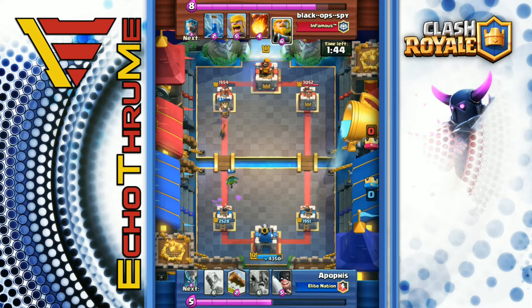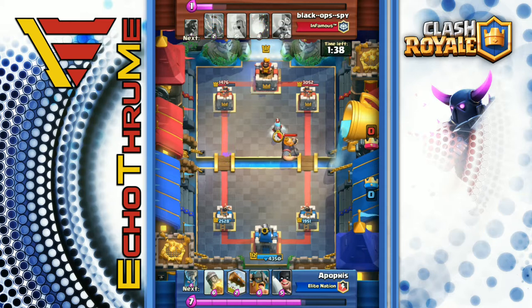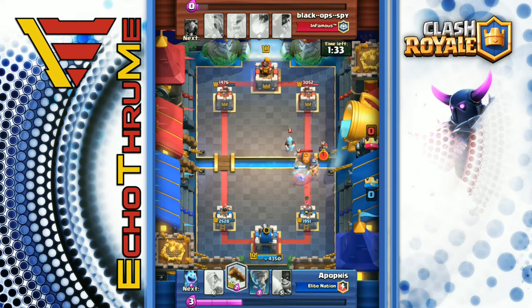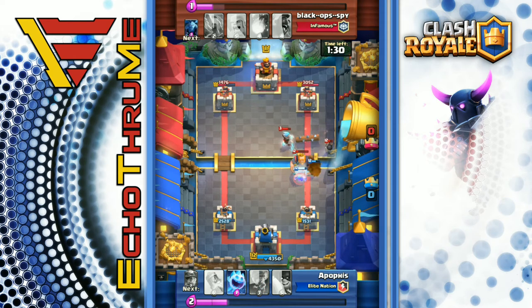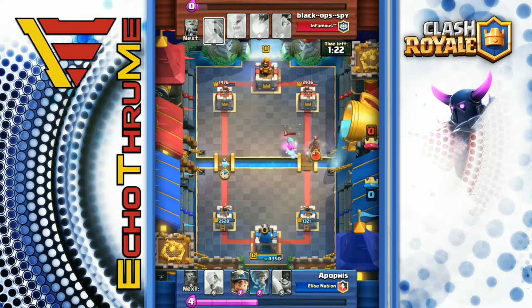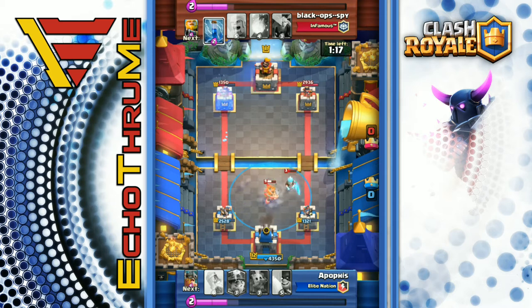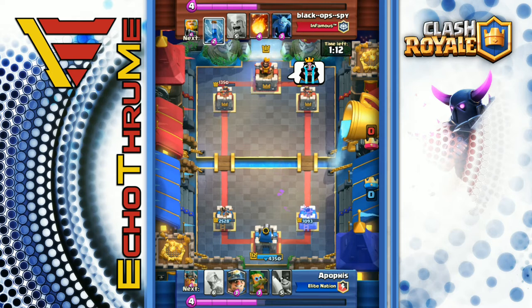Miner, dart goblin — nice job countering that royal giant right there by Black Ops Spy from the infamous clan. Elite barbs working on the royal giant, log clears everything back. Elite barbs beat on that bomber and the ice wizard gets a few shots before the elite barb is taken out. Now there's a hog rider ice wizard push — another tornado, good play keeping him in the center, not allowing that hog rider to reach the tower. With the center tower activated, that's one more cannon on the playing field.